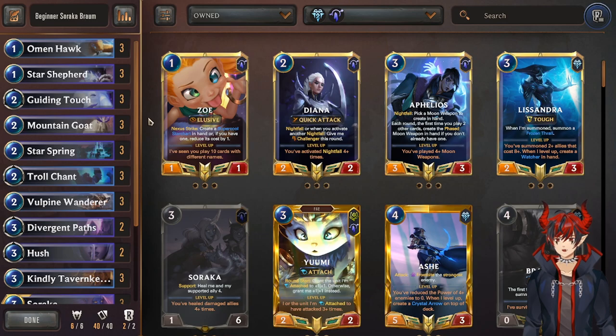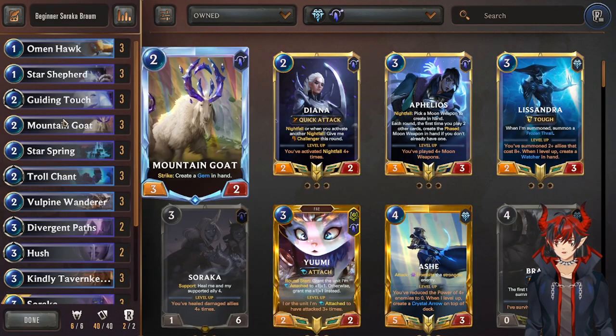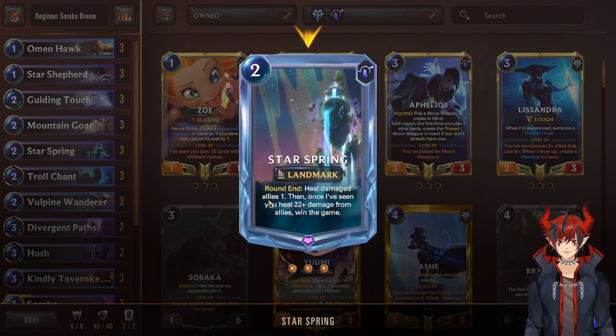It plays some early 1-cost units, especially things that buff and things that self-buff whenever you heal. Guiding Touch is a heal, Mountain Goat gives you a heal. Starspring is an epic — this is super mandatory because it's one of the win cons of the deck. Round end, heal damaged allies 1. Once you've seen 22 damage healed from allies, win the game.